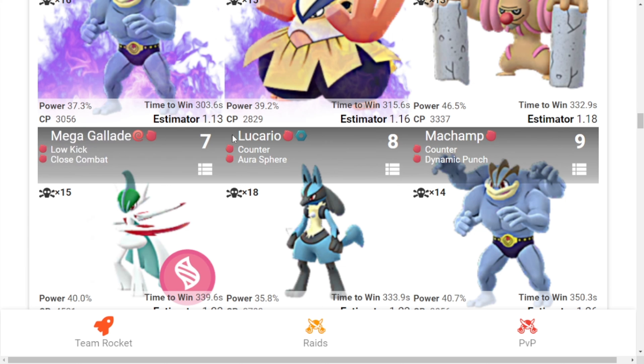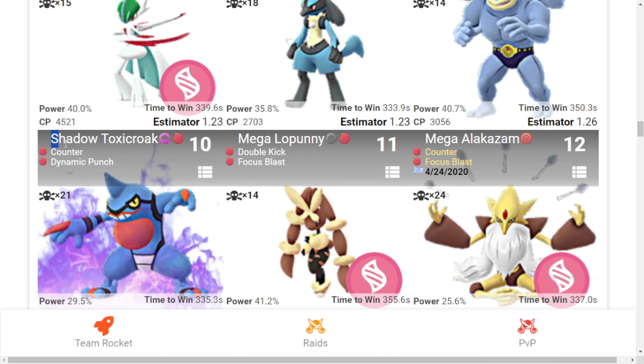Seventh is Mega Gallade, which is not released yet, with Low Kick and Close Combat. Eighth is Lucario with Counter and Aura Sphere. Ninth is Machamp with Counter and Dynamic Punch. Tenth is Shadow Toxicroak with Counter and Dynamic Punch. Eleventh is Mega Lopunny with Double Kick and Focus Blast. And twelfth is Mega Alakazam with Counter and Focus Blast. These are the top 12 raid counters we can use against Mega Tyranitar.